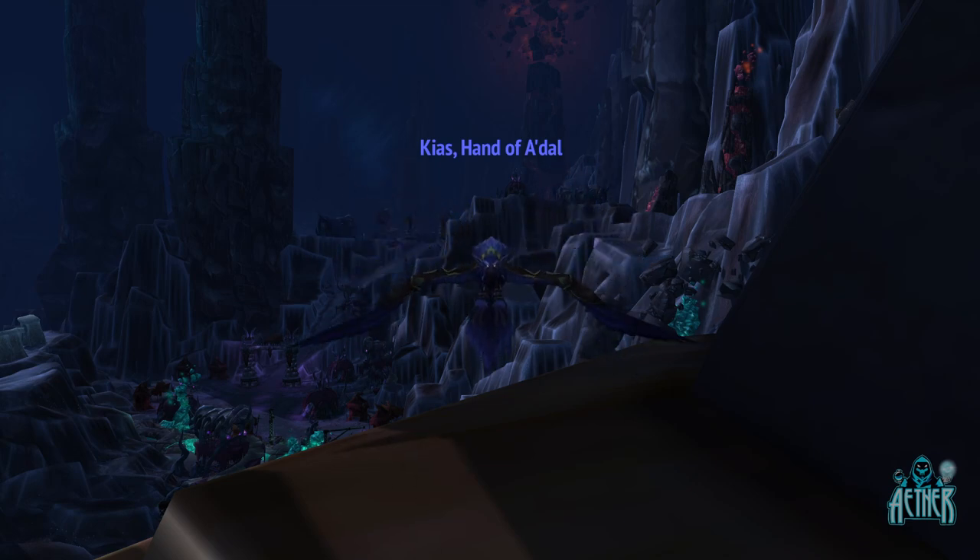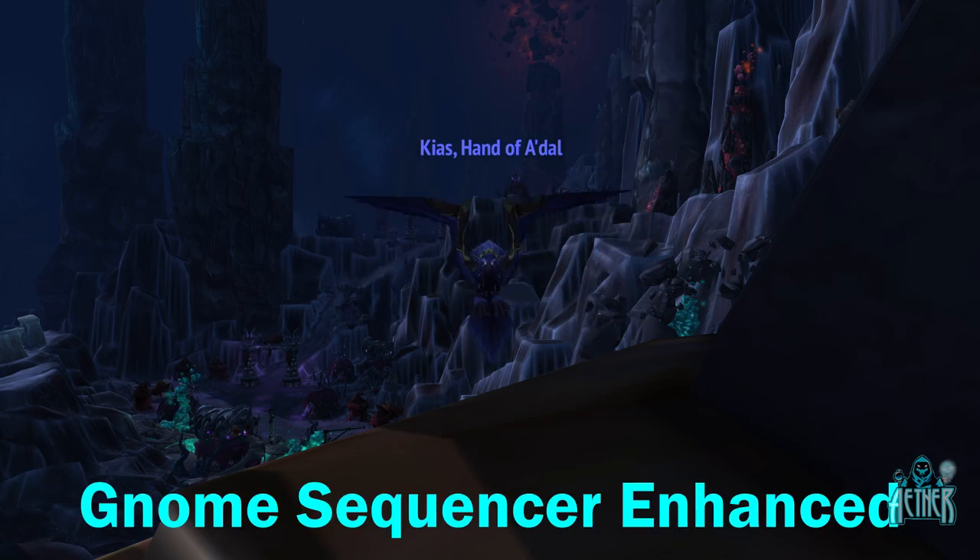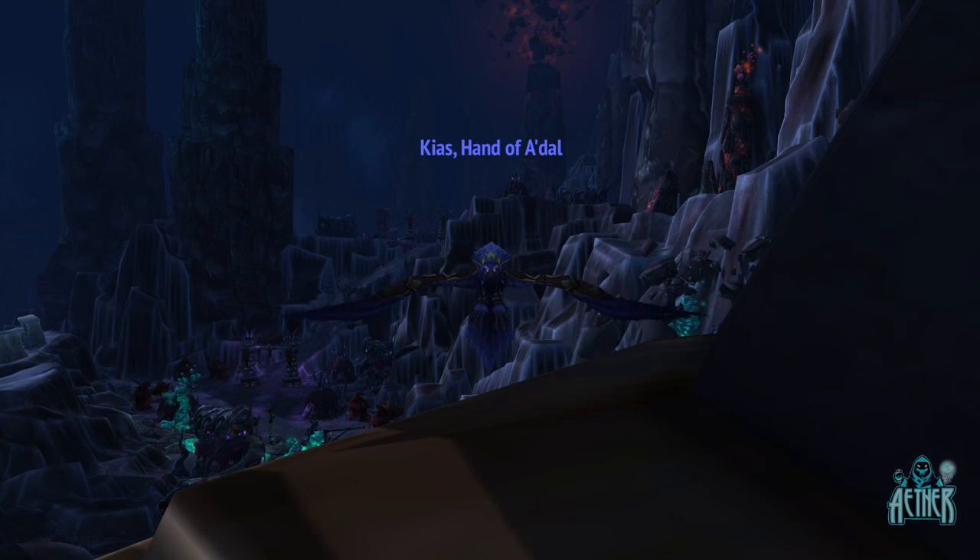To follow this guide fully, it's best to have a Moonkin or Shadow Priest available, due to their instant cast spells that don't require you to face the target. You will also need the add-on Gnome Sequencer Enhanced, which I'll explain more about a little later on.